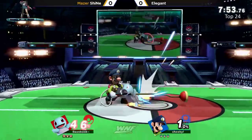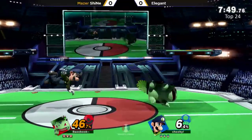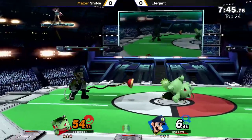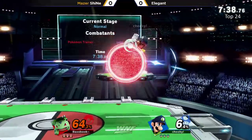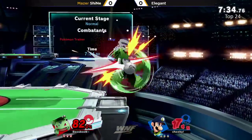Trying to get the zero-to-death — they tried to get it on Squirtle, definitely probably one of the harder characters to get it on because they're so small. Not only that, the Pokemon switch actually has some iframes on it; it's really hard to hit. It can be used almost like an air dodge to get you out of a combo.